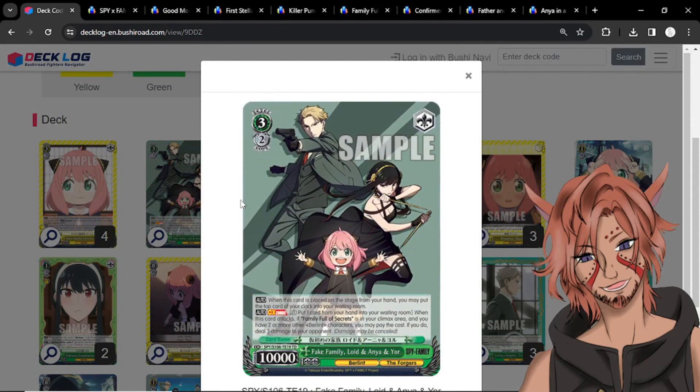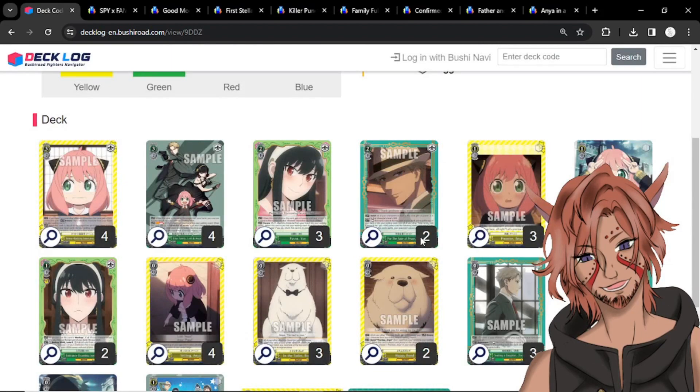Four copies of the climax combo — Fake Family, Lloyd and Anya. It's a 3/2 10k. When this is placed on stage from your hand, you may put the top card of your clock into your waiting room — so it heals. When this card attacks, if Family Full of Secrets (the gold bar) is in your climax area and you have two or more other Berlint characters, you can pay the cost — which is one stock and one card from hand — to deal three damage to your opponent. It's borderline a last shot. It's just three damage instead of four, but it's also a cheaper cost. That's fairly solid; I actually kind of like it for a trial deck finisher.